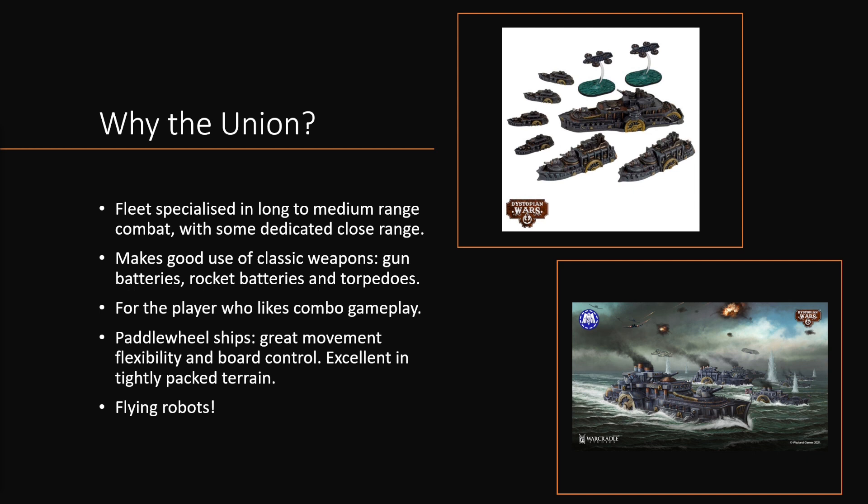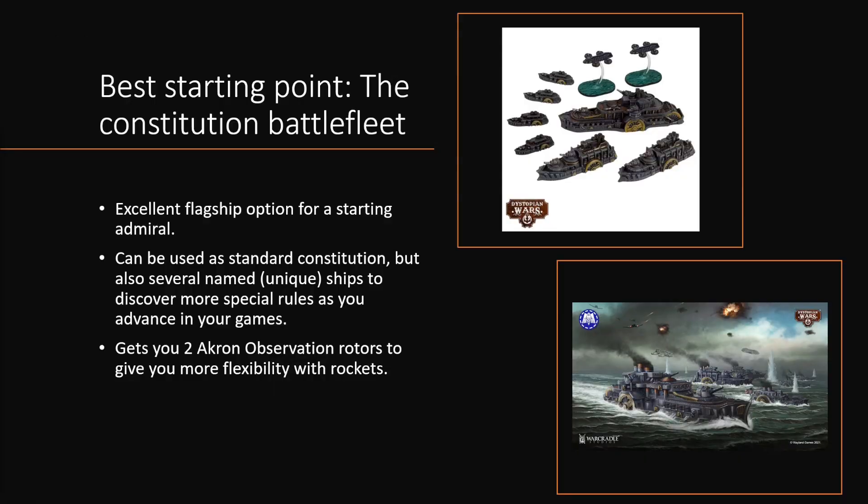These ships can stop and turn on a dime in-game, which is excellent especially if you're fighting in more tightly packed terrain. And another great selling point is they've got some very cool esoteric units such as flying robots and acron observers. So if you like lots of tiny flying things, this is also a faction for you. If all of that sounds right up your alley and you're thinking yes, that's the fleet for me — where do you start with this one?